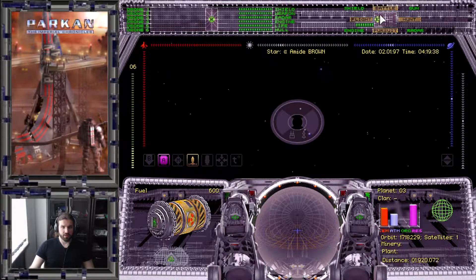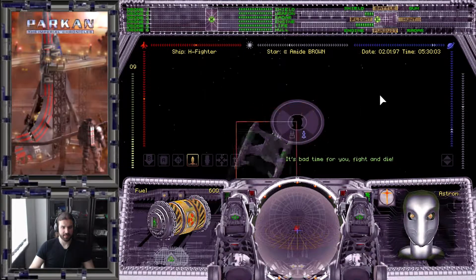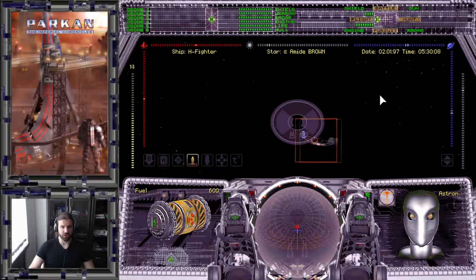Autopilot engaged. The gun lets us fire weapons. As you can see, we can only choose two systems at once — four different pairings are available. When traveling, we want energy going to the radar so we can spot trading ships. But we also want the shield up when we encounter enemies, which is why I'm currently in flight mode with engines and shield active.